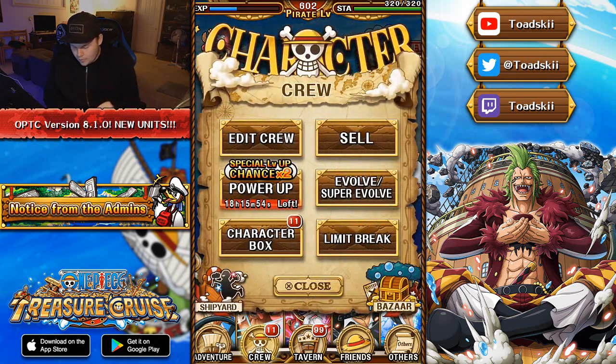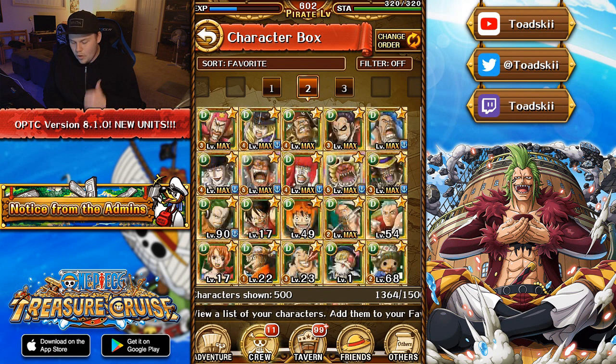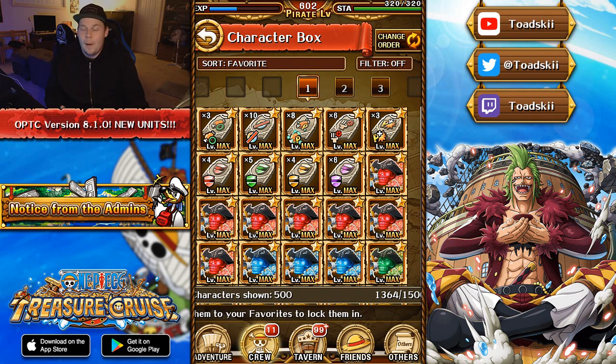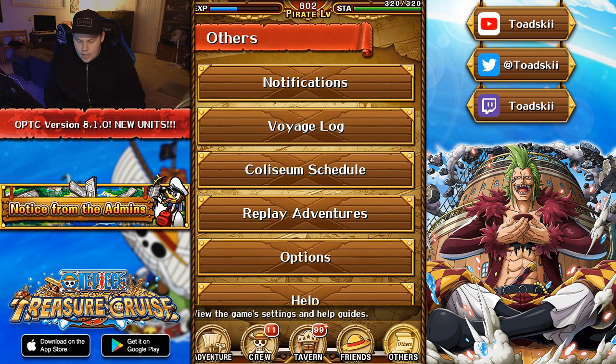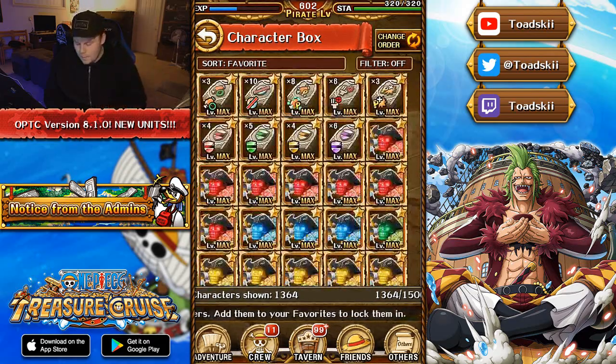Now let's move on to the character box. The character box had a new update, and I know a lot of people in the Japanese version of One Piece Treasure Cruise already know about this. However, there is a way to actually change it. When everyone logs in it will stay as the default method. This new method of the character box is extremely annoying and a lot of people really just don't like it.